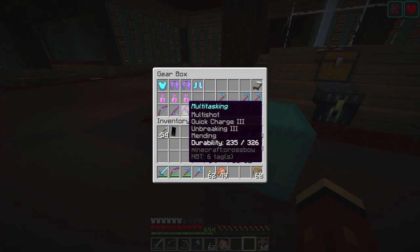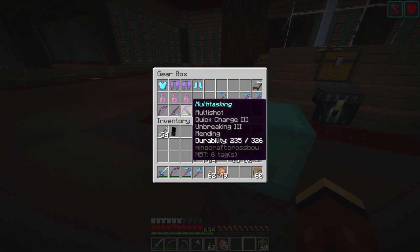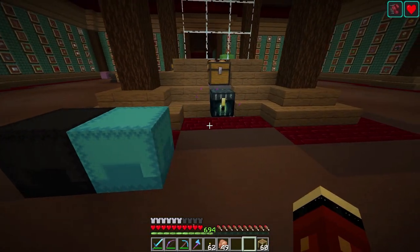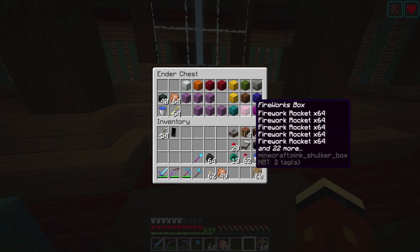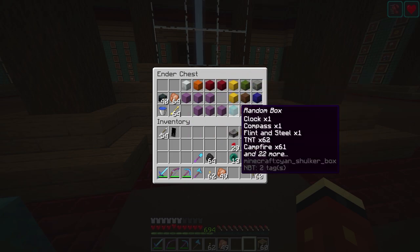We made this multi-shot crossbow right here and I tried that out with the dragon fight. It was pretty cool. We played around with fireworks with it — also very cool.